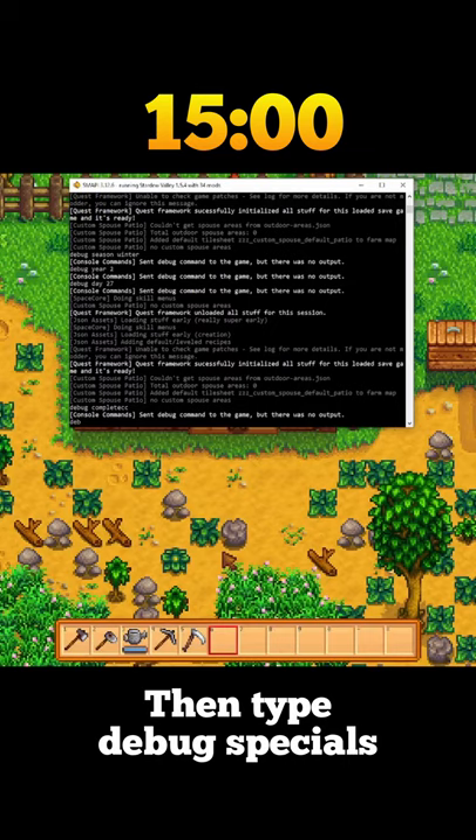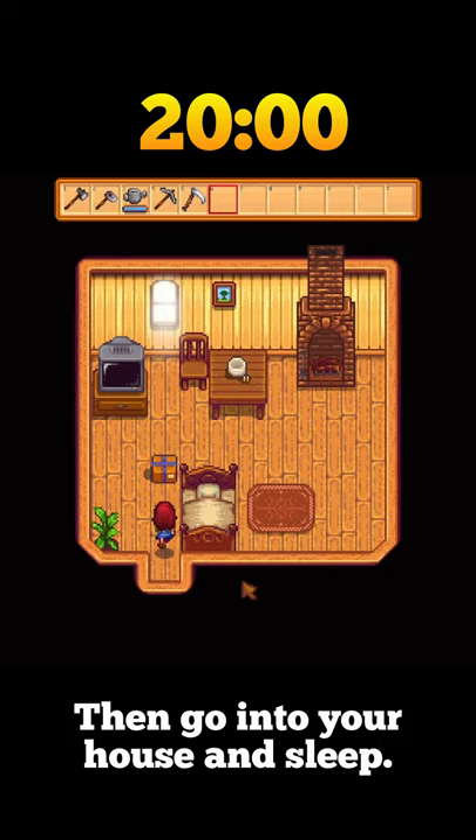Type 'debug complete CC' and hit enter. This will complete the community center for you. Then type 'debug specials'. This will give you every wallet item in the game.